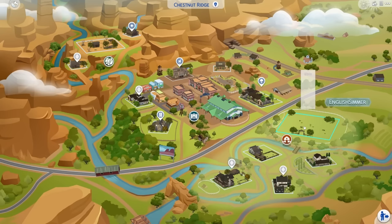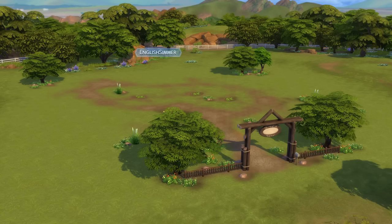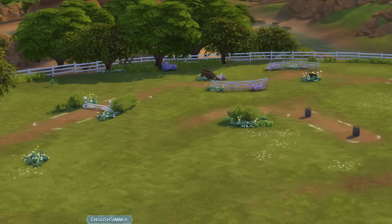The huge 64 by 64 lot is Red Rhone Field. Surrounded by the beautiful community of Riders Glen, this plot of land is prime real estate for anyone looking to start a ranch — whether for horses, mini goats, mini sheep, or all of the above, plus Cottage Living animals if you have that pack. It sits over a little river and feels a little bit secluded, which I think is really cute. I'd still prefer it if horses could go down to the river and drink though.